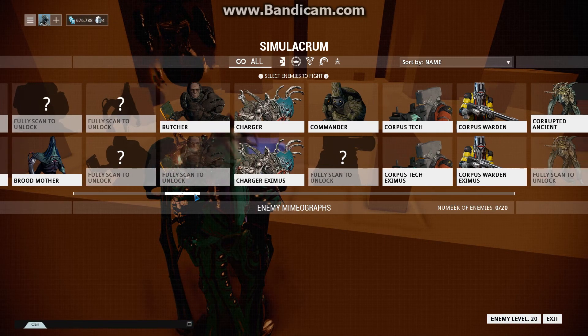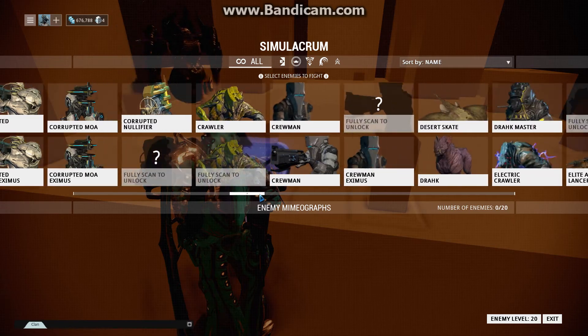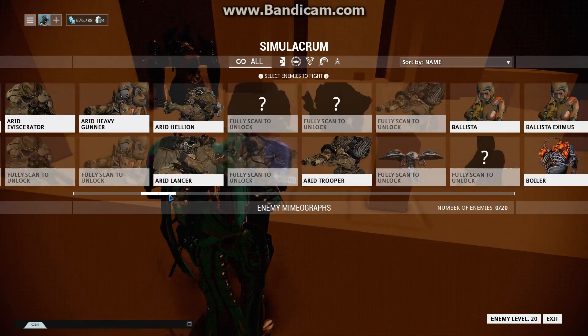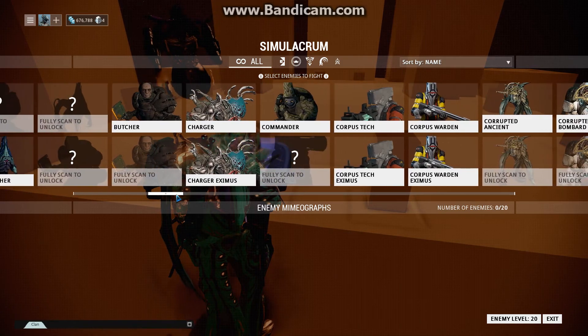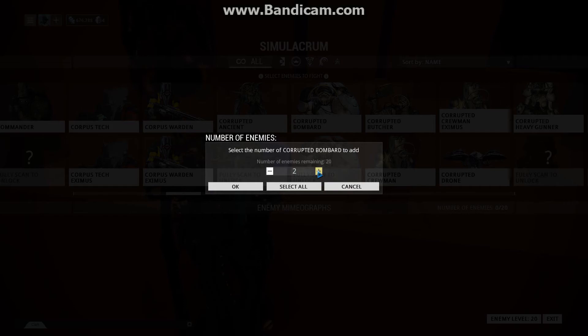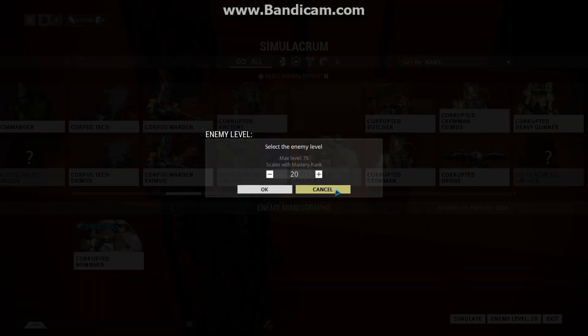I think the cap is actually affected by your mastery rank, so higher mastery rank players will be able to spawn incredibly high-level enemies. So if we wanted to see how a certain weapon build did against Heavy Grineer or Corrupted Bombards — that might be a better thing — we'll spawn two of them and put their enemy level at, let's say, 58.